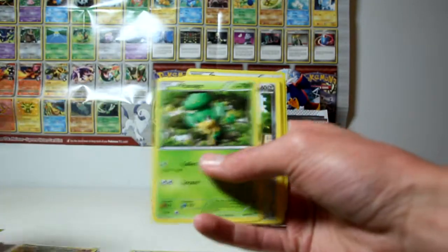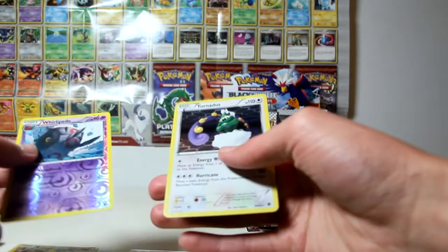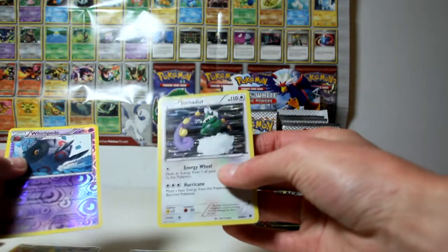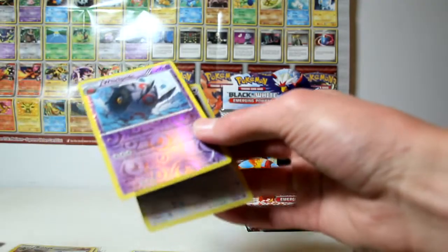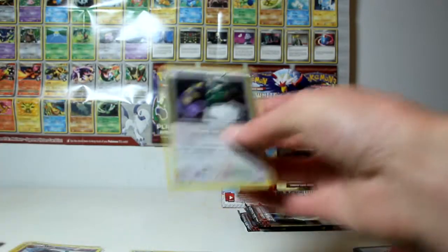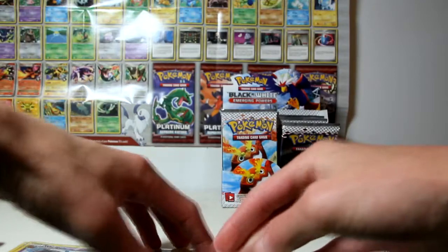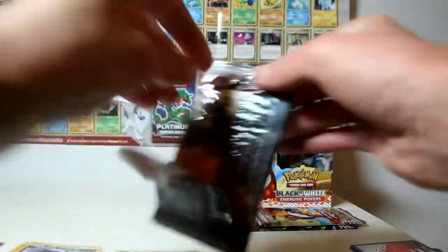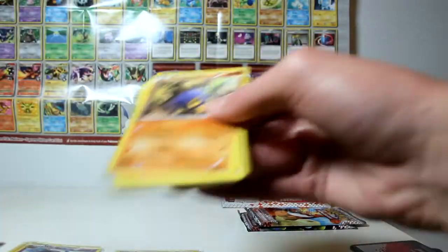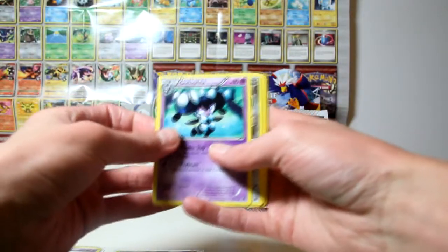Braviary pack: Crushing Hammer, Sigiliph, Recycle, Pansage, Klang, Cubchoo, Basculin, Pansear. My reverse is a Whirlipede, and my rare is a Tornadus - that's pretty cool, even if he is doing absolutely nothing. These are the first Normal-type holos I've seen with the new holo effect, because there were no Normal-type holos in the Black and White set. That's cool actually - I've already got three of the ten holos and I've only opened seven packs, so that's pretty good odds so far. It'd be really cool to complete the master set from this box.